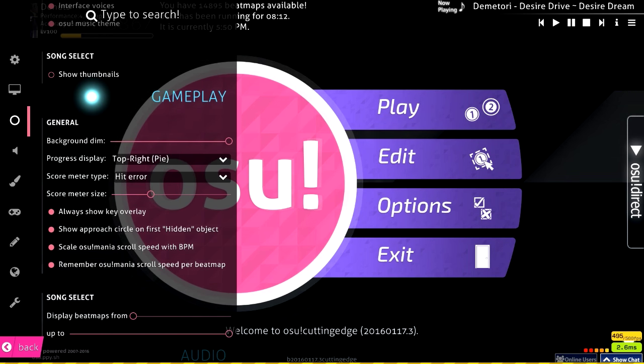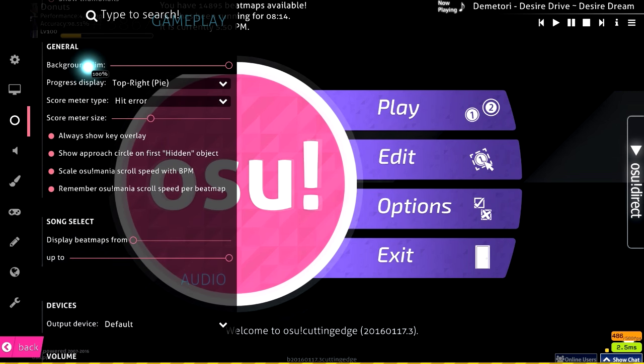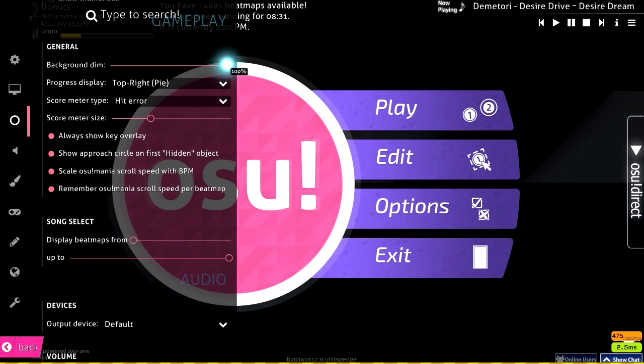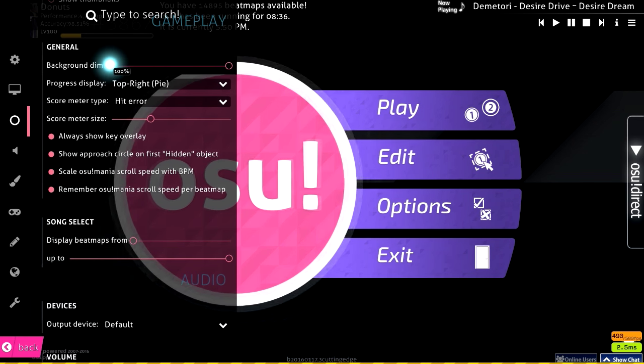Background dim — I'd recommend 100%. A lot of higher-ranking players play with 100% background dim. If you want to see the background, video, or storyboard, you can do around 90%, and I know some people who play with it fully off, but it's really distracting for me so I keep it at 100%.